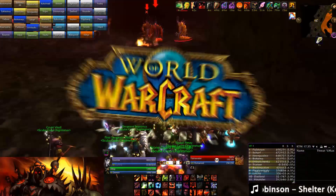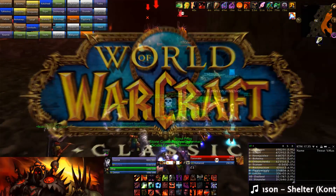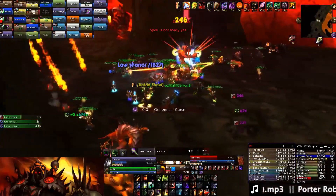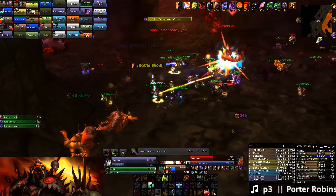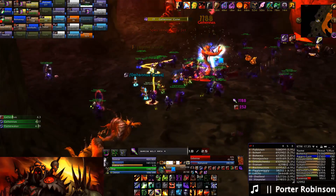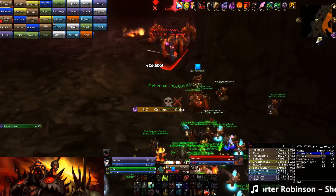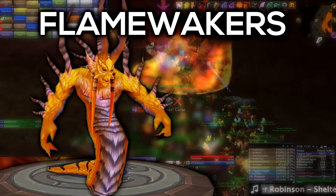Hey guys and welcome back to another boss guide for classic World of Warcraft. This week we'll be covering the third boss of Molten Core, featuring Gehennas. With Gehennas we're basically dealing with another Lucifron but with some new abilities thrown into the mix. At the start of the fight we're going to do the same thing as before — the tanks just separate the adds and the boss, just like we did in Lucifron.